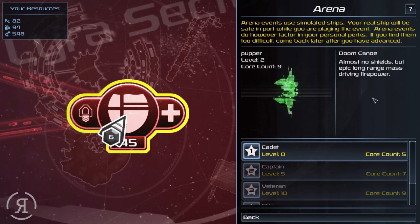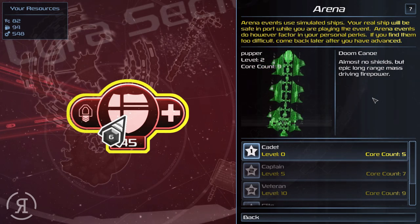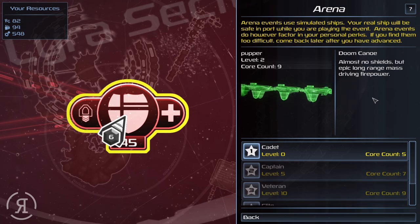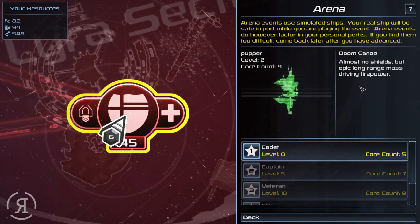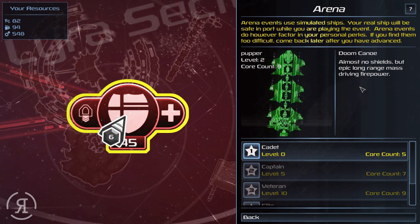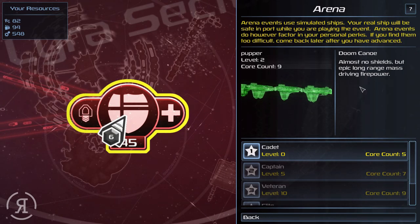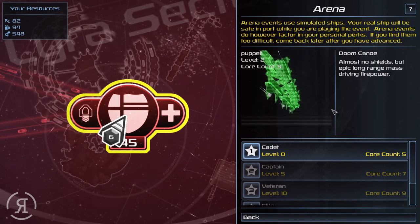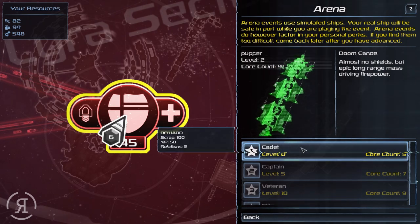Hello reformers and welcome back to Space Pirates and Zombies 2. When we left off we had just participated in arena fights and experienced a different ship layout. On the right side of the screen is the Doom Canoe, which is an absolute beast of a ship — almost no shields but epic long-range mass driving power. Just stay at long range and snipe your opponent. That is going to be very impressive.